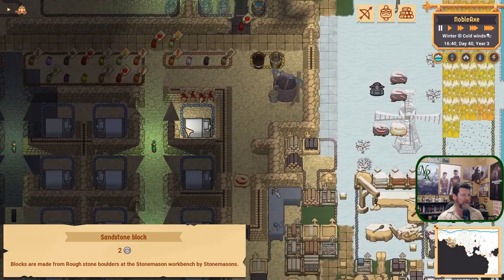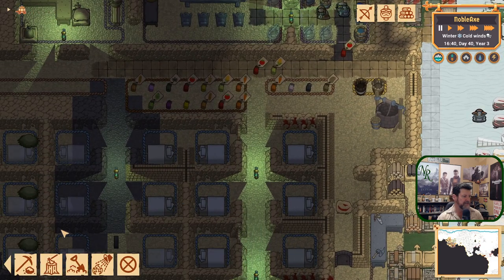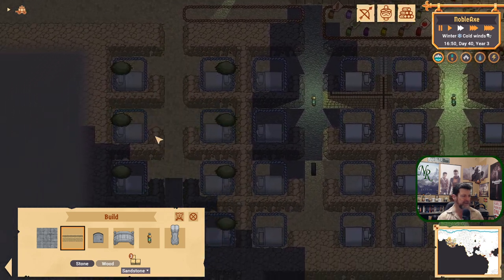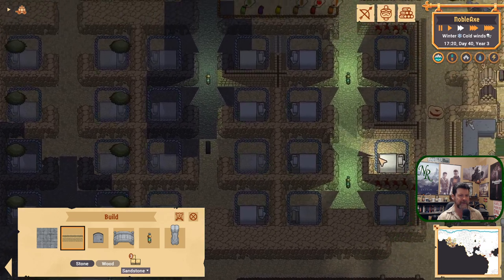That freed up all of the blocks. I couldn't set this wall blueprint because it said we had no blocks. Now they're all available again — sandstone wall — and that's done. Let's check if any more walls didn't get done in here. It all looks pretty good.